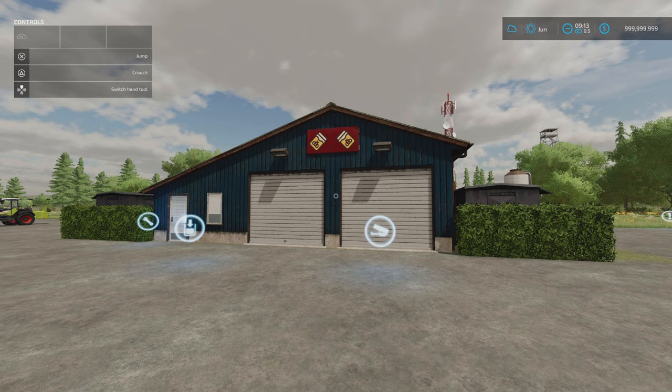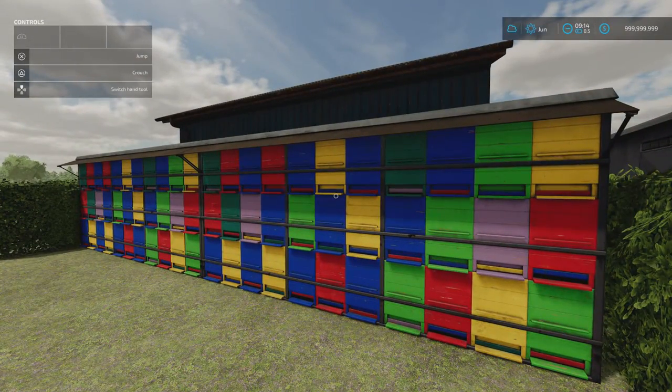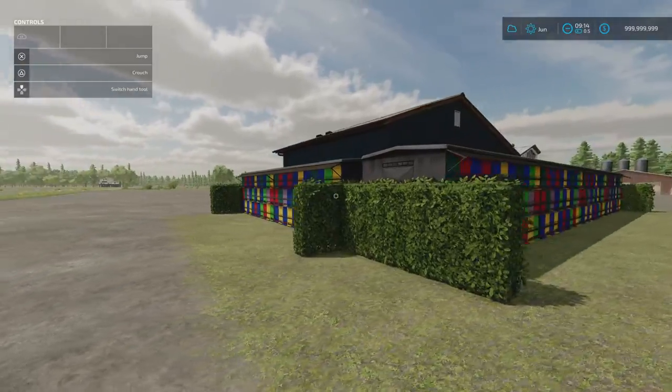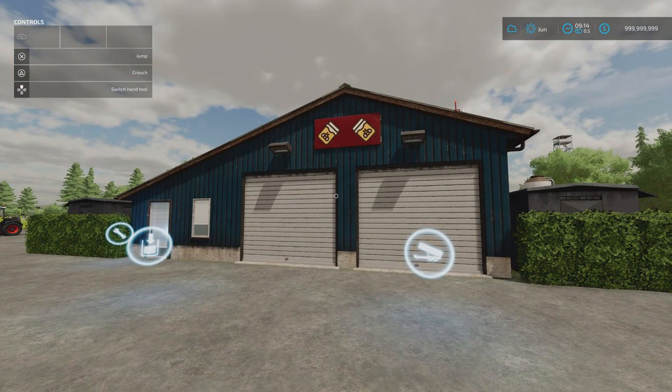In front of me we have Beekeeping by Zotelzokt. 1.31 megabytes download, 13 slots on console, and 95 grand to buy. This is beekeeping on another level - it's a production chain. As with a lot of the stuff from Zotelzokt, it requires other mods to work. It does say required mods, but it's disappeared from the mod hub.